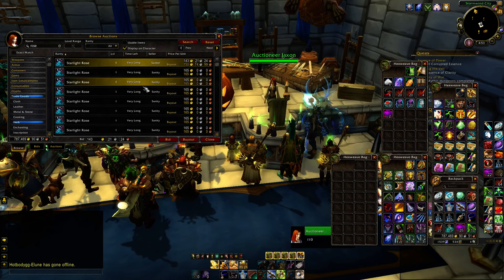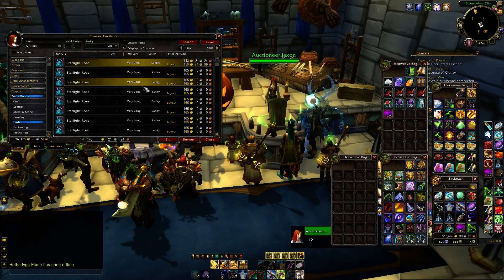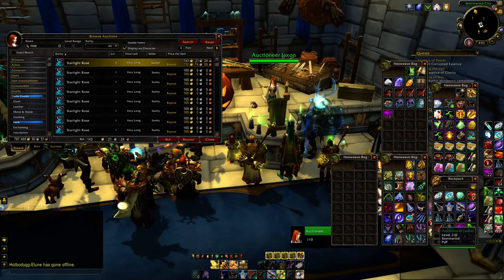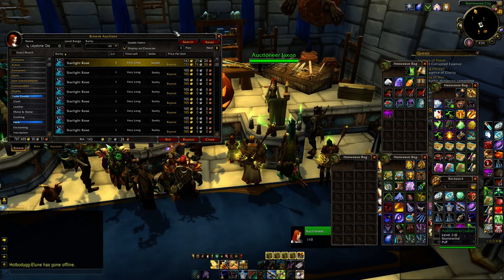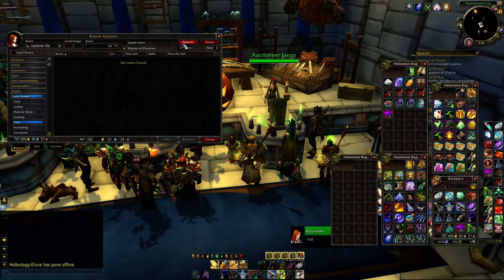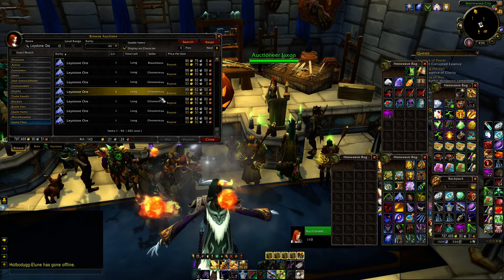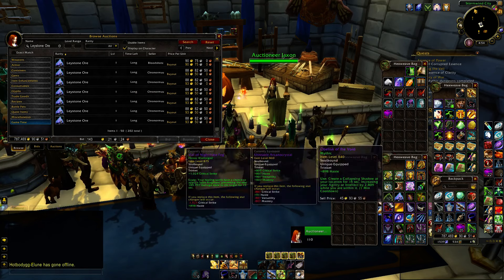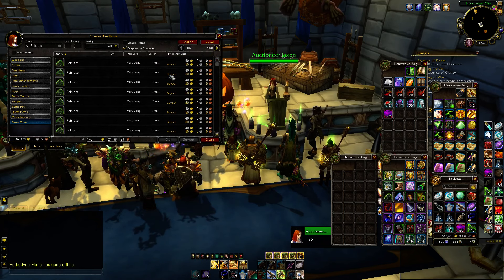Eventually these things are going to go down. It just takes way too many reagents to do any kind of crafting — it's just annoying. Laystone Ore — not bad. Fell Slate — not so bad either. Yeah, things have kind of gone down a little bit, which is nice.